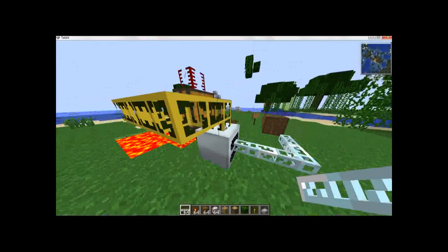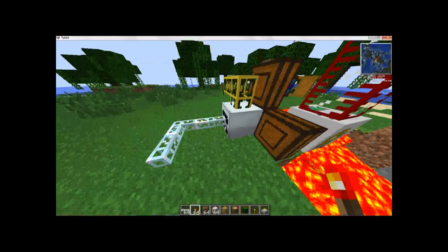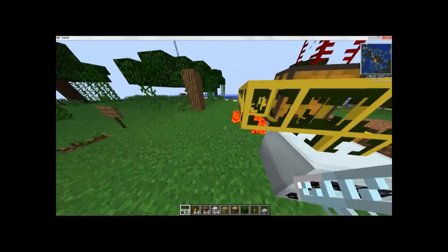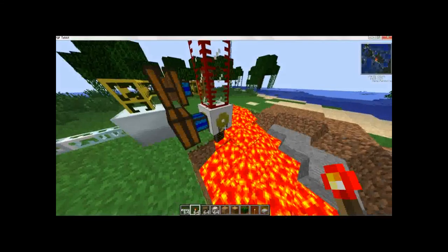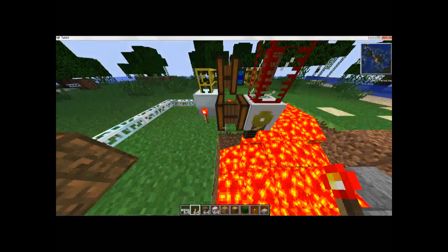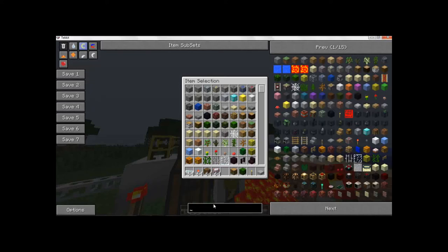Next up, we have geothermal energy. Here I have a pump connected to the wooden waterproof and golden pipes, connected to the geothermal, and the geothermal gives off energy to the bat box. Let's start this engine up with redstone engines. That should make it work, and it should be pumping. It needs more lava to pump in.